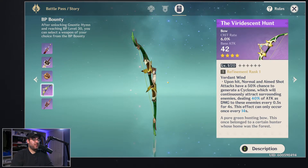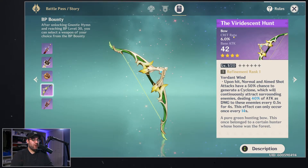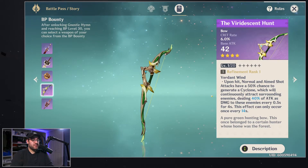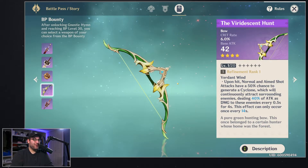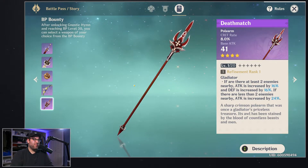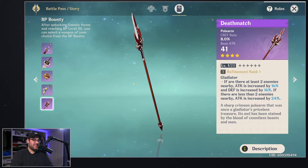This bow could be really good on Fischl. You're already getting crit rate, so her damage is already nutty, and now you're also getting the cyclone pulling enemies in. If you need CC or want to upgrade your archer, this is the way to go.